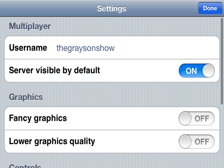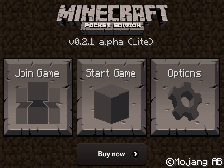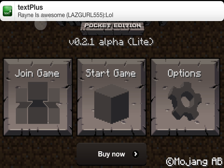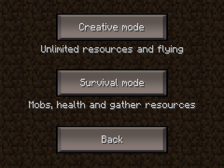You get this fancy graphics and everything. My username is The Grayson. You can join online games with people, but right now none of my friends are online. Anyway, you're just gonna play the game — you only get two modes: Creativity Mode and Survival Mode.